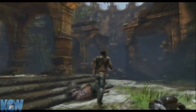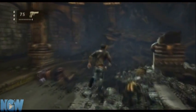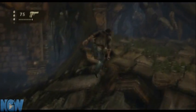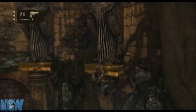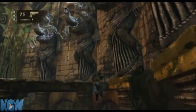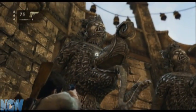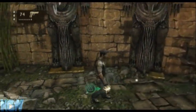The first collectible is right where you fight the goblin type guys for the first time. You want to head up here — this is where you're supposed to go so it's kind of in your way. Once you get up here, look up at that statue and there's your first one. Just shoot it off and you'll be able to pick it up.